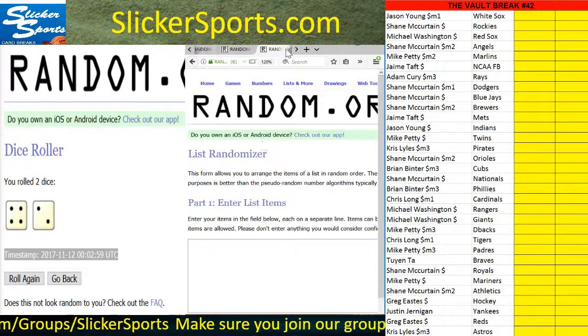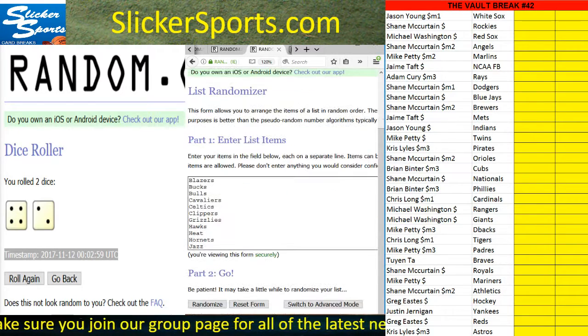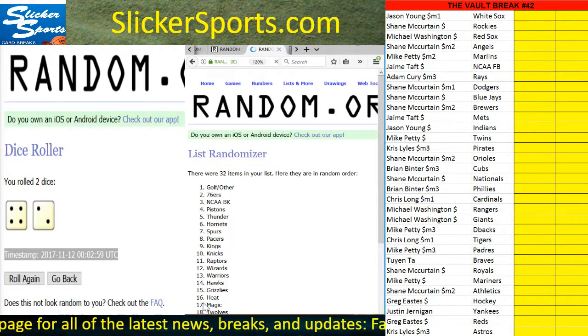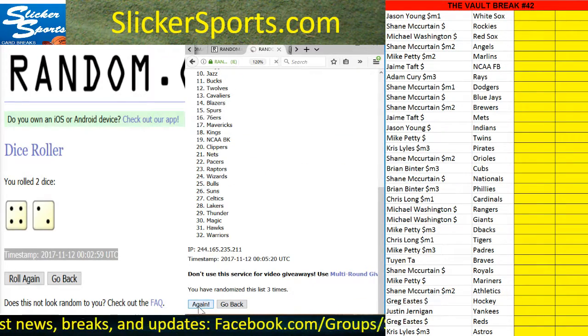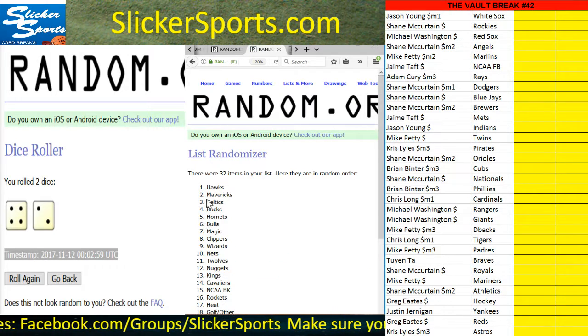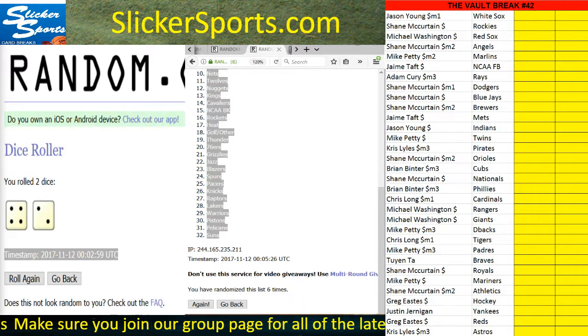Same thing — new randomizer, six times. Four and two. One, two, three, four, five, and six — Hawks up top all the way down to the Suns. Copy those, do the same thing, and drop those into the second column.